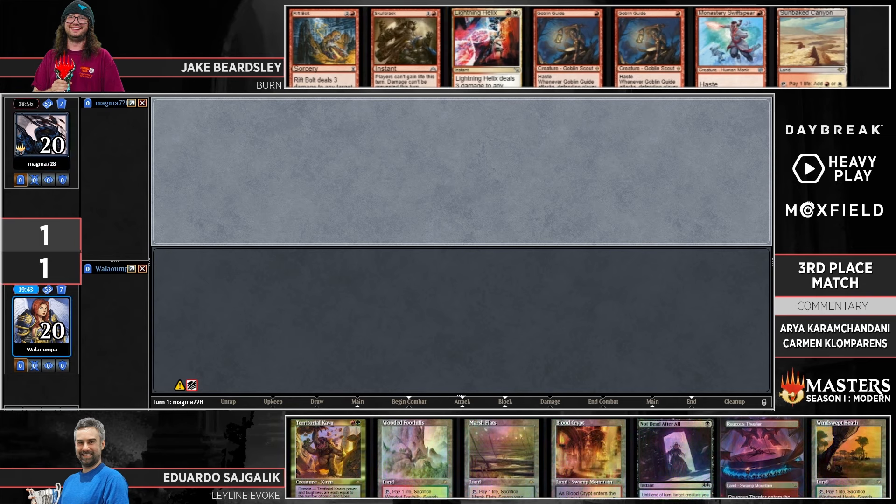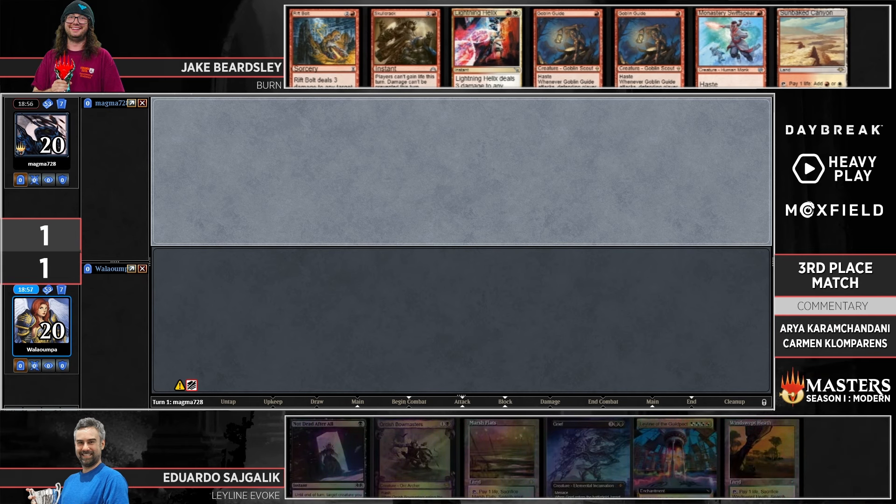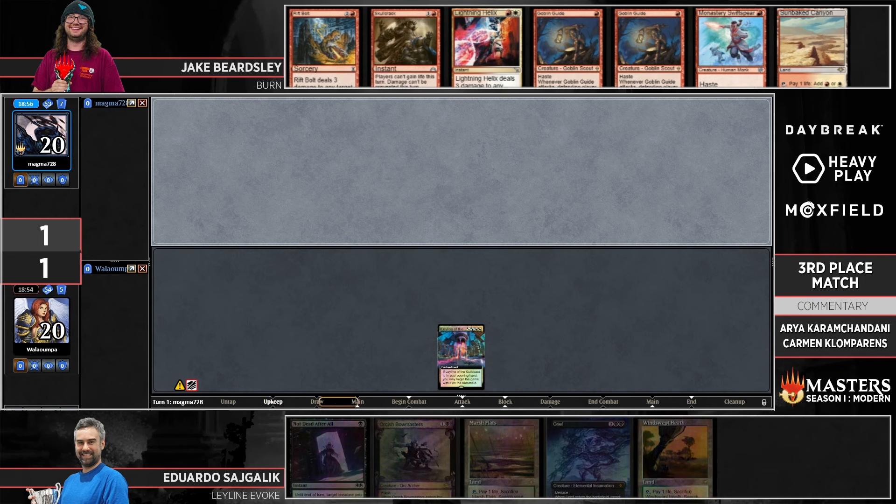If you're a Burn player, this has got to be one of the most quintessential Burn hands — it looks so great — and the reason it looks so great is because you only actually have one land and a prayer that another land is coming off the top. We talked about that inevitability for Jake, and I could see that mattering here. If he's able to get in even a few points on the first two turns — which he should be able to given he's on the play — that's nine points of burn in hand, probably six to eight from creatures, already 17. In this matchup, hands that come close to functioning are worth keeping over a speculative six.